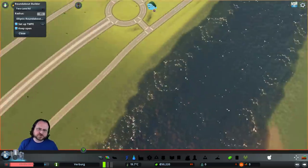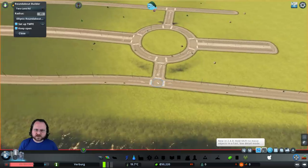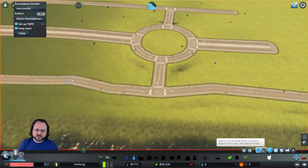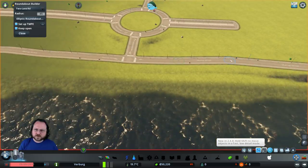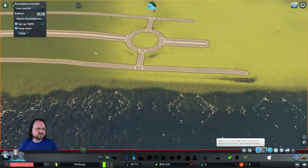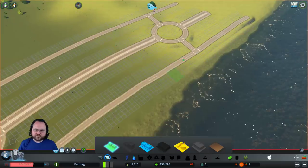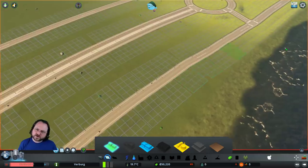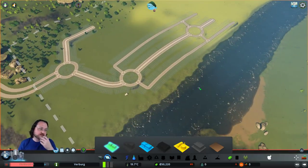This road is a little short, although there are no street signs here - maybe it's okay. Let me grab the Move It tool just to make that a wee bit longer. There might not be enough room to... actually there is enough room to zone the full four tiles over here, so that's not bad. Yeah, that roundabout tool is the greatest.